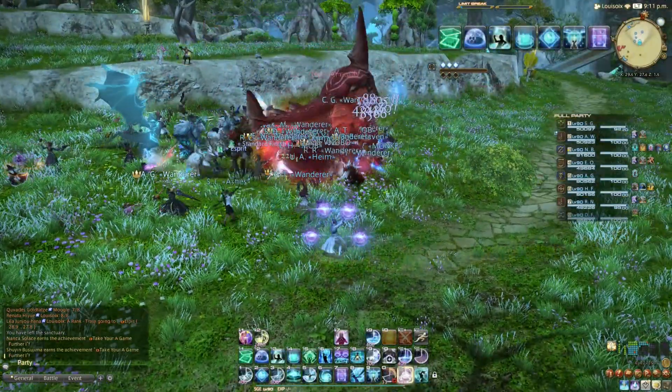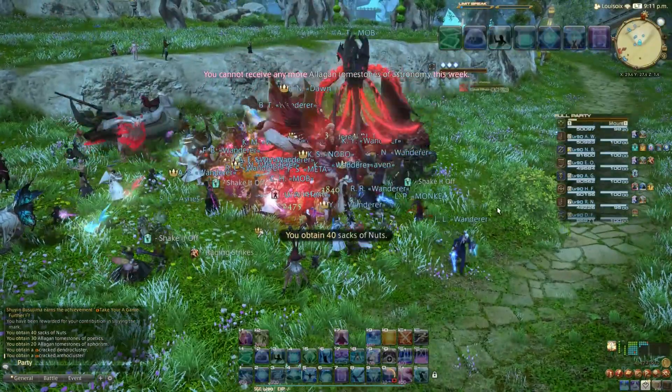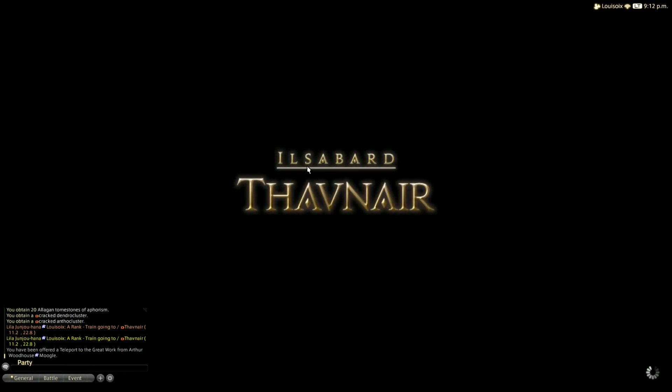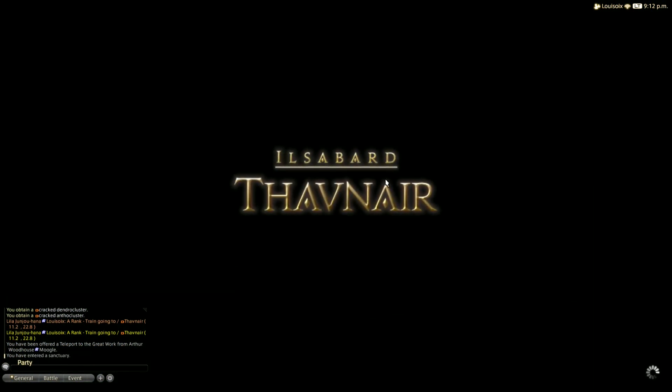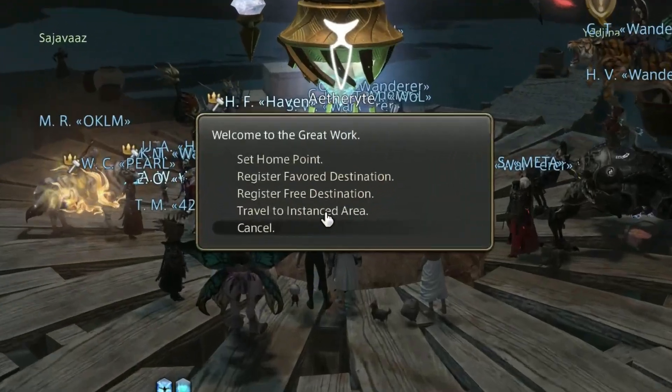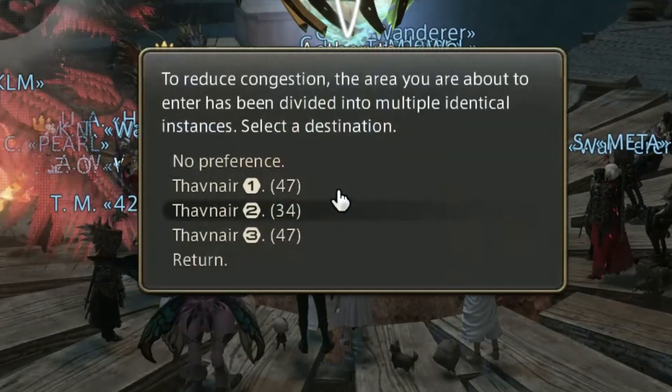Endwalker trains currently involve 16 A-Ranks, which are often all killed in 20 to 25 minutes. Note that in Thavnair, the mark callouts will also involve which instance from 1 to 3 is next — teleport into the area and then select the correct instance from the Aetheryte Crystal.